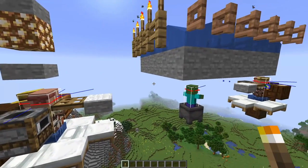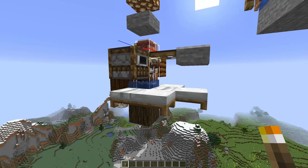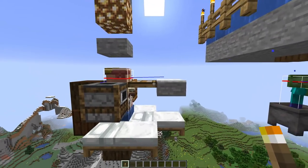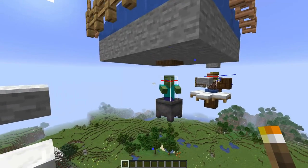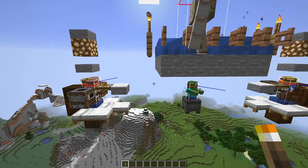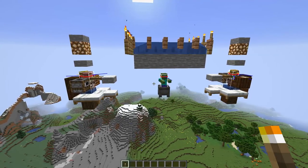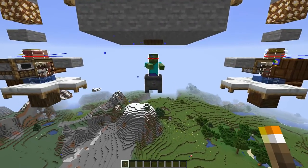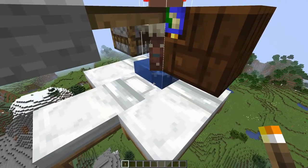How does this work? These villagers are bobbing up and down in the water here. And sometimes when they bob, the zombie's line of sight and their line of sight meet. That means they can get scared. The trick was to find the perfect alignment for that to happen, and it was very cleverly done with the water.